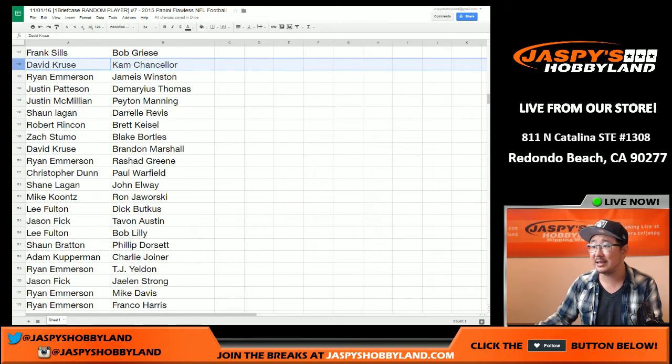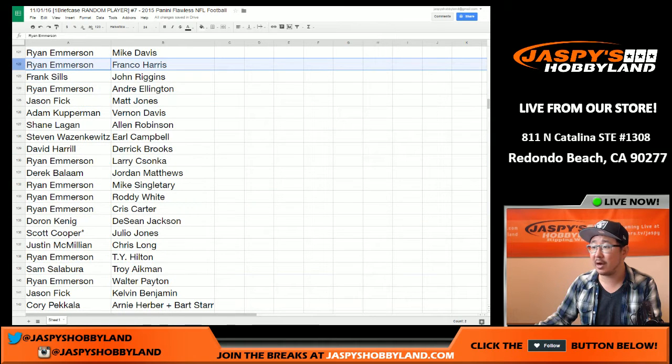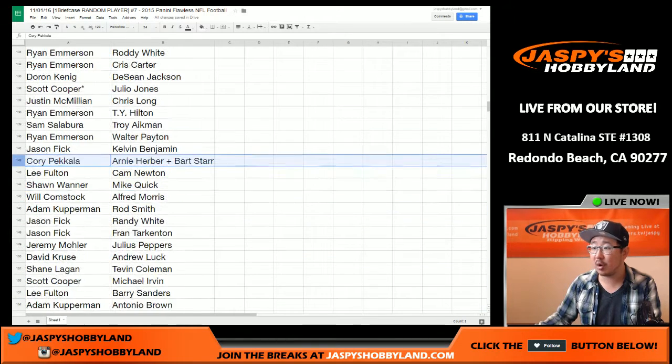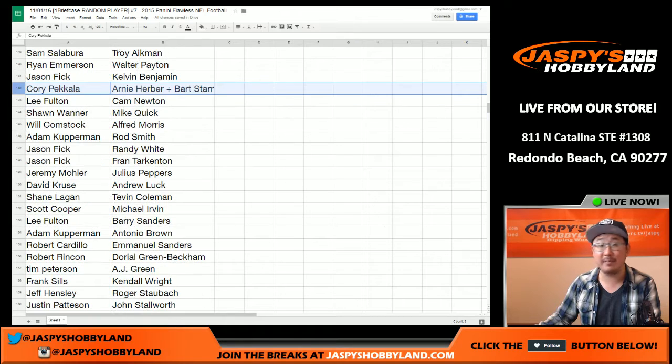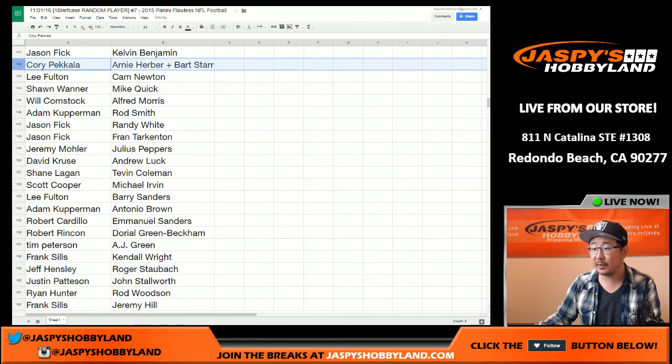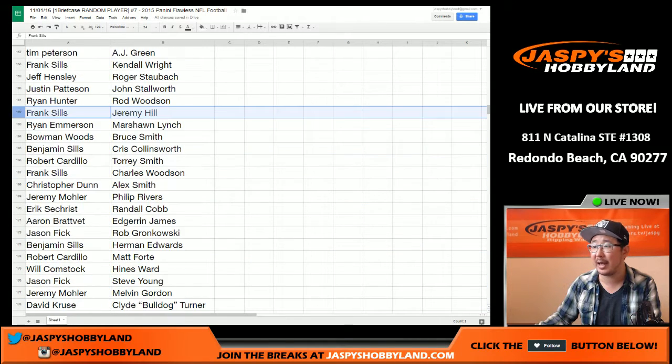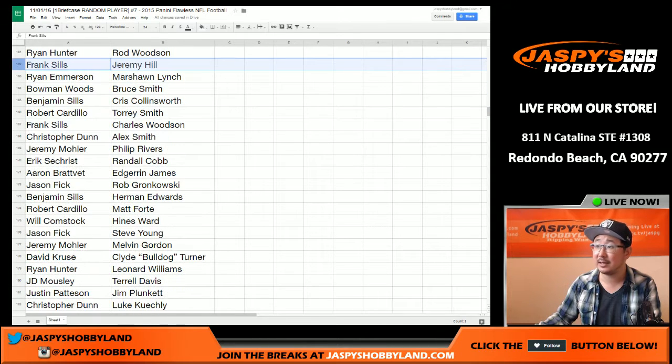You'll be able to see exactly who you have. Scrolling down — there's Franco Harris, Peyton Manning for J-Mac — that'd be interesting. Shane with John Elway. Scrolling down again from Franco Harris down to Corey with the Arnie Herber and Bart Starr combo player spot. Alan Robinson in between. There's Roddy White, Chris Carter, Troy Aikman for Sam — that's pretty cool. Walter Payton for Ryan. Down to Jeremy Hill for Frank Sills and everyone in between. Fran Tarkenton for Jason, Antonio Brown for Adam Kay. Roger Staubach, Jeff Hensley.